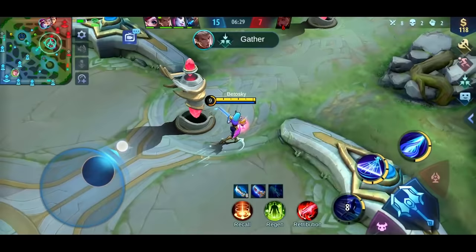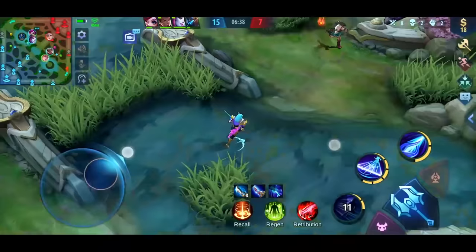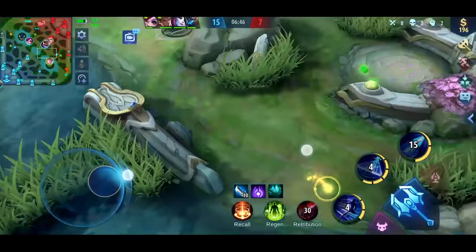Chou is helping me take the enemy's blue buff, but I am quite far from there. By looking at the mini map, they were getting close. So I just had to use my dashes to get there as soon as possible, even using the ultimate. But don't worry too much — his ultimate's cooldown is pretty short.